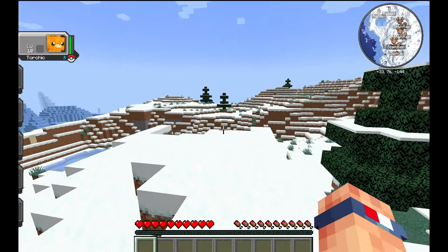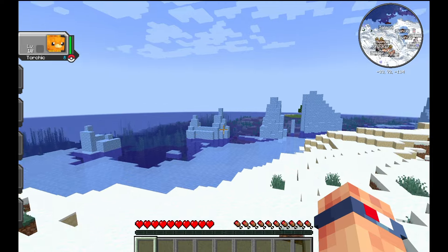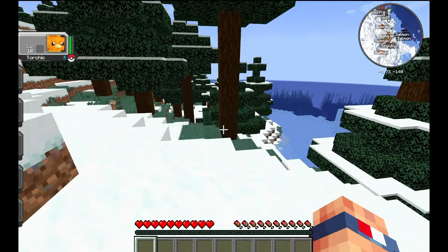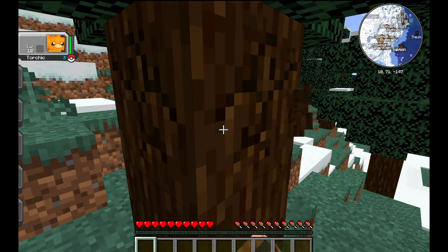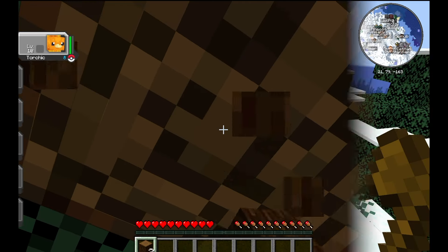Now we're going to talk a little bit about first day priorities in Cobblemon. We have a really cool starting spawn location where we can hopefully find some rare Pokemon like Lapras, but the first thing we're going to want to do is get Pokeballs. We'll also want to do normal Minecraft things like breaking down trees for wood and getting a food source, but the primary priority is getting Pokeballs.